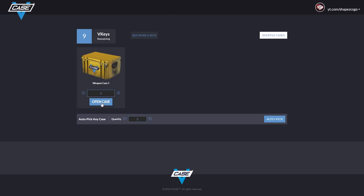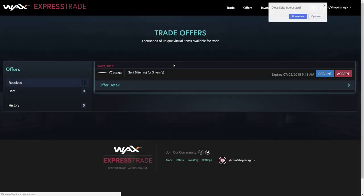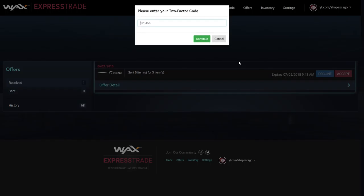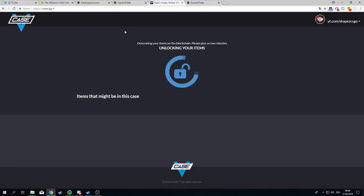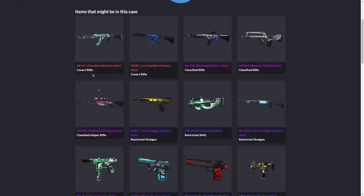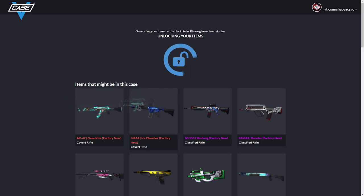Now I'm over at vcase.gg and I'll open three cases. I click 'open case' and my trader already sent me an offer for the keys. I accept it with my two-factor code from my mobile. It should start opening now — but the bad part is it takes about two minutes because it's blockchain; it has to create the skins. I'm not sure exactly how it works.